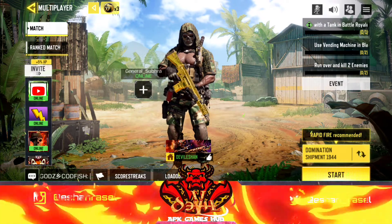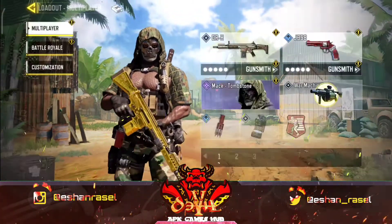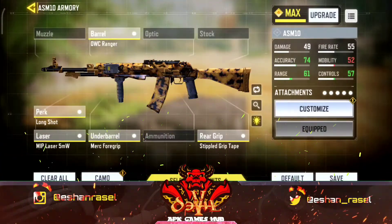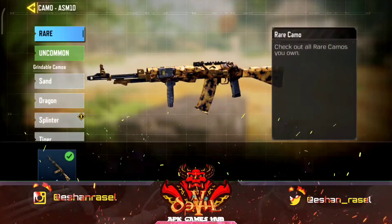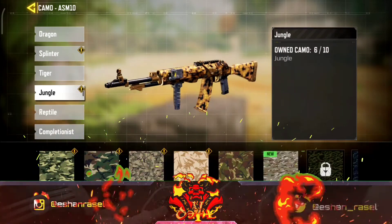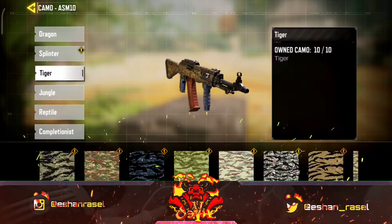Let's look at this video. We have a DRX. This is the ASM Tenor. We have a Rear Remaract, a Reptile, Jungle, and a Neagle.